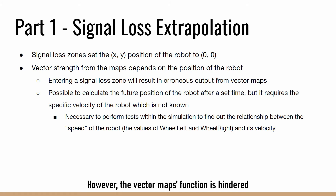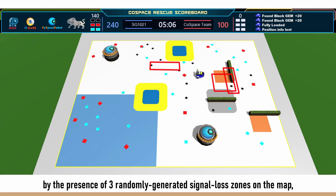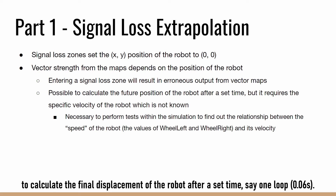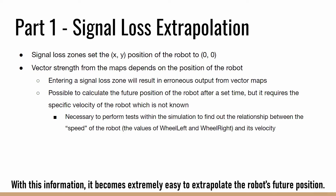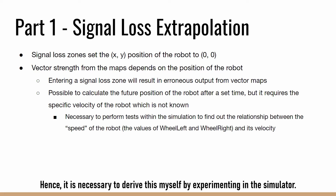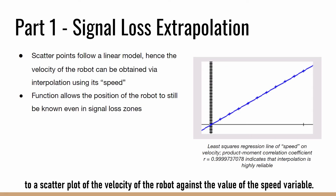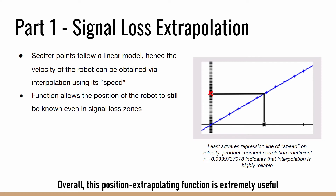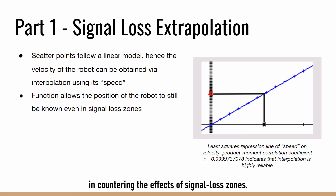However, the vector map's function is hindered by the presence of three randomly generated signal lost zones on the map where the position of the robot is lost. Nevertheless, it is possible to calculate the final displacement of the robot after a set time, say one loop or 0.06 seconds. With this information, it becomes extremely easy to extrapolate the robot's future position. However, there is no information available about the actual velocity of the robot in the simulation. Hence, it is necessary to derive this by experimenting in the simulator. I was able to apply a linear model to a scatter plot of the velocity of the robot against the value of the speed variable. This allows me to use the speed variable to find the robot's actual velocity on the map via interpolation. Overall, this position extrapolating function is extremely useful in countering the effects of signal loss zones.